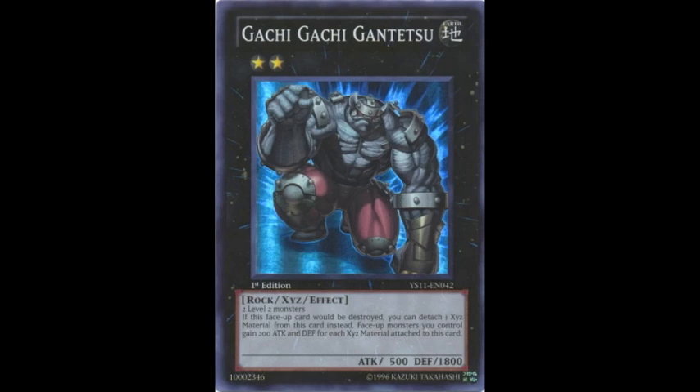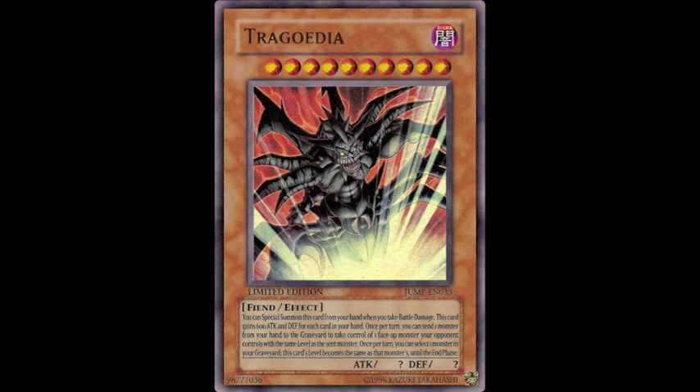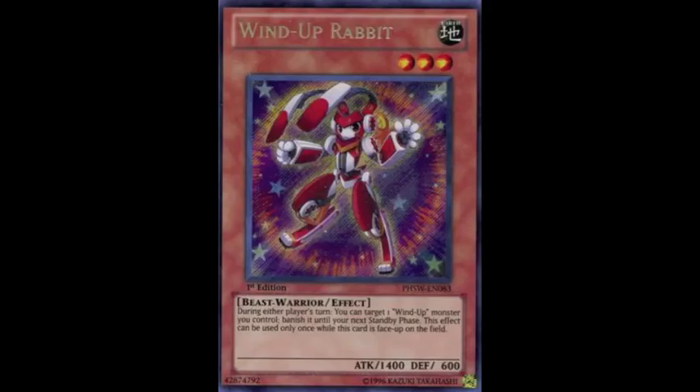It's also particularly effective against stall cards such as Gachi Gachi Gantetsu and Spear Reaper, hand traps such as Tragoedia, lockdown cards such as Archlord Kristya and Evolzar Dolkka, and very pesky cards such as Wind-Up Rabbit, who you can't really get rid of any other way during the battle phase.